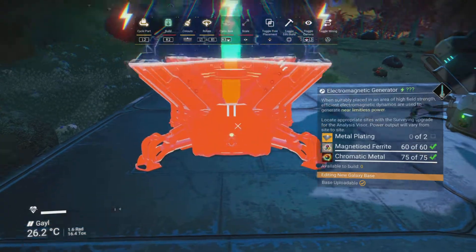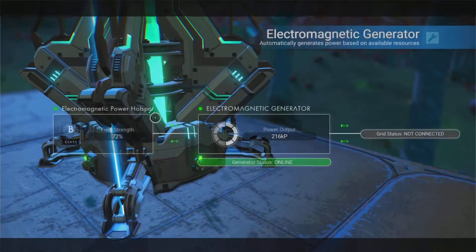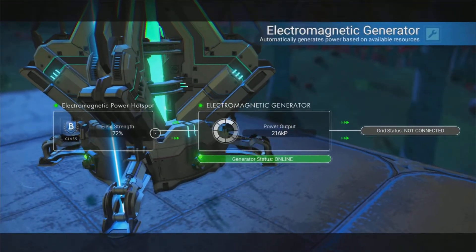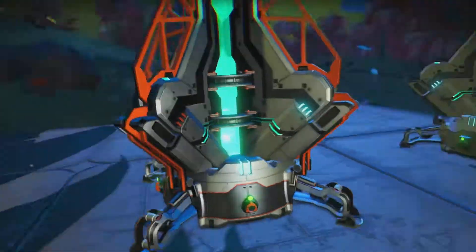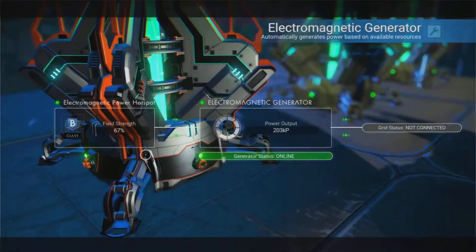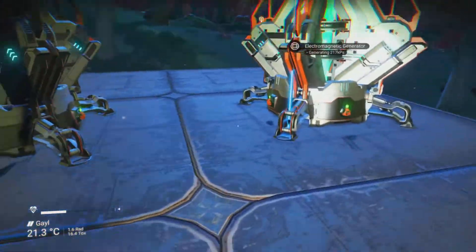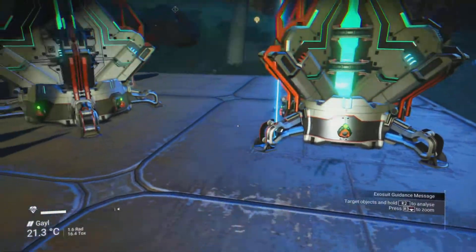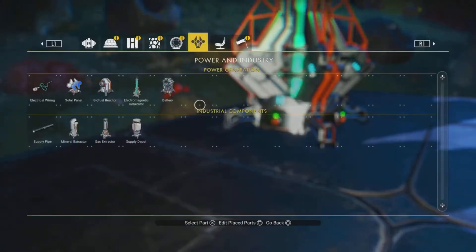Each generator produces a different amount of power depending on where you place it within the hotspot. You can see the field strength here is 72, but over here it's 70, and further over it's 67. The hotspot center is directly below me, so I've built three generators spread around it.